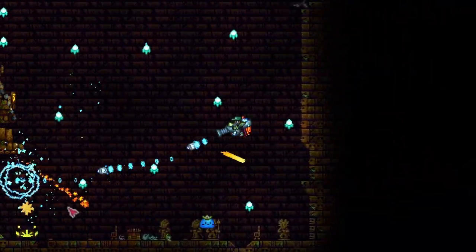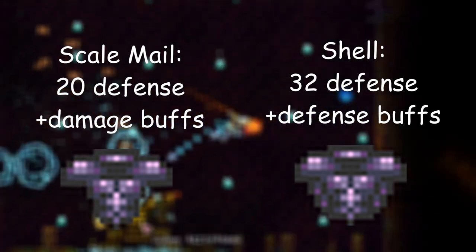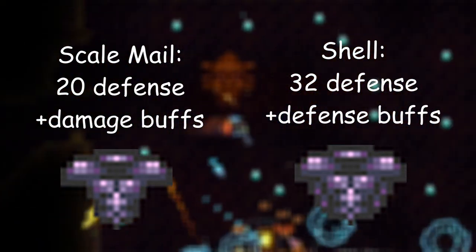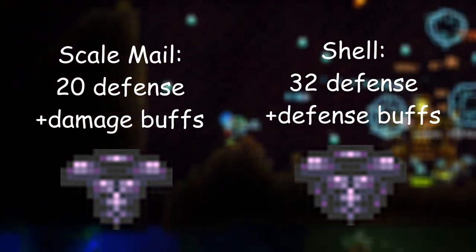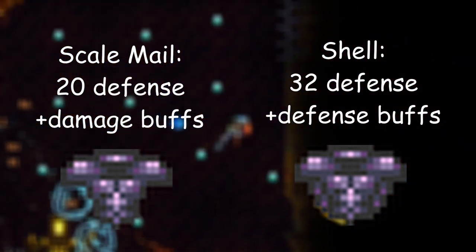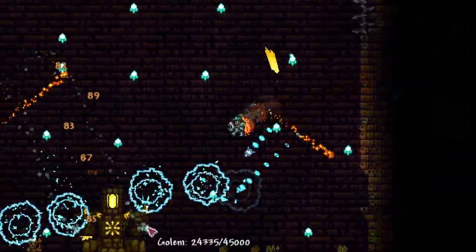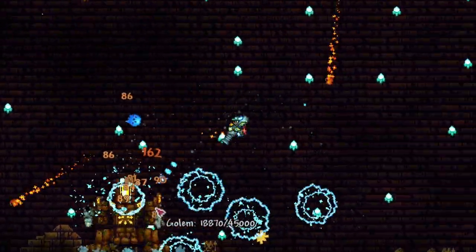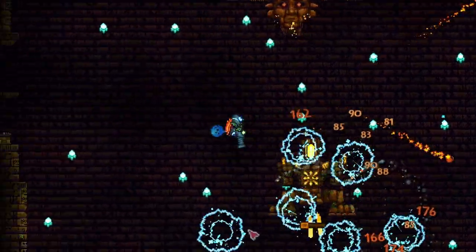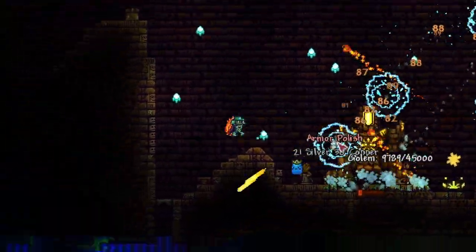There are two different chestplates you can craft that grant different buffs. You can either make the Beetle Scale Mail or the Beetle Shell. The Scale Mail offers 20 defense — much lower than the Beetle Shell — but offers a plethora of damage buffs. The Shell offers 32 defense but doesn't offer the same damage buffs. Choosing the Scale Mail gives a massive 10-30% increase in melee damage and speed when you hit an enemy. Choosing the Shell gives a massive 15-45% increase in damage reduction when you haven't received damage for at least 3 seconds. Wearing a full set also creates an awesome effect of beetles flying around you, indicating the active set bonus.